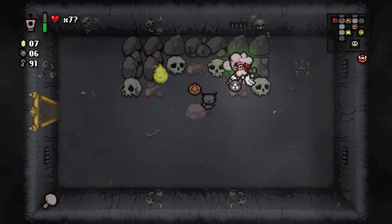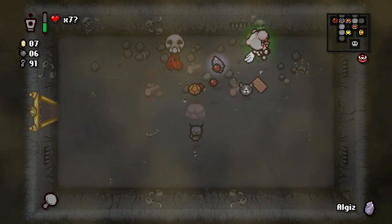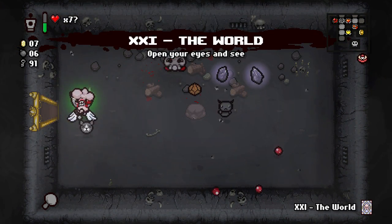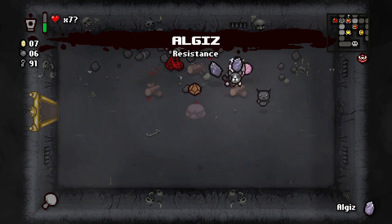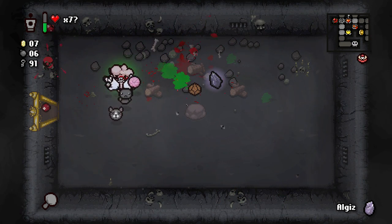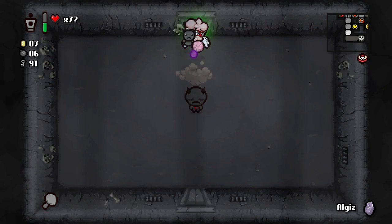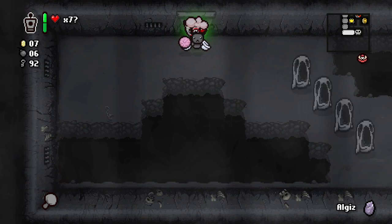Let's try and get some black hearts here. Resistance — we're gonna take resistance with us because I think that's probably gonna be the best one we can have at this point. Let's use the World card. Doctor's Remote is up.